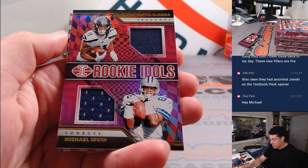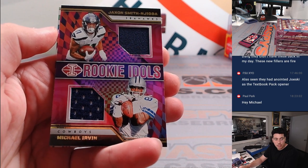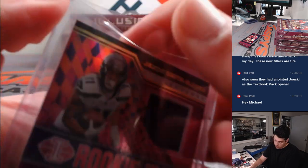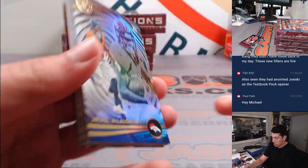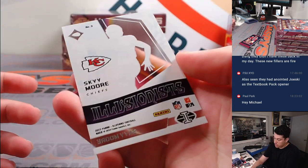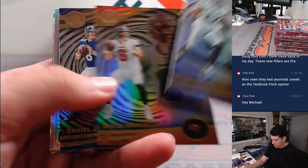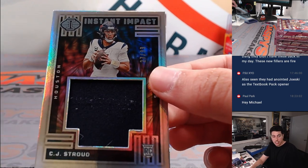Another randomizer - JSN and Michael Irvin rookie idols. Seattle is Victor, Dallas is Christopher, so we'll randomize that with a Zabe Flowers behind it. CD Lamb for Dallas to 299, and Sky Moore Illusionists, not numbered. Last pack - we got an extra hit! And how about some more CJ - CJ Stroud 27 out of 99, Houston.